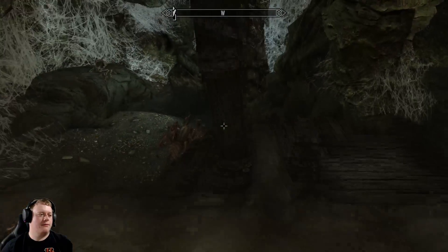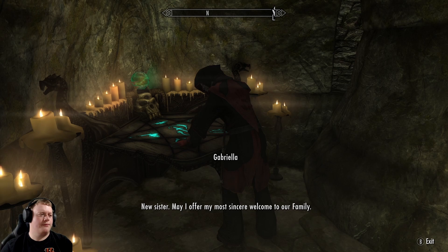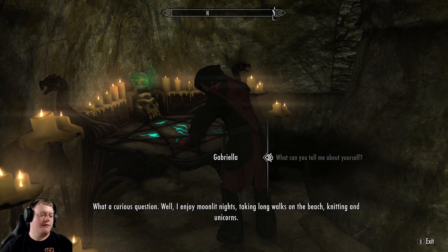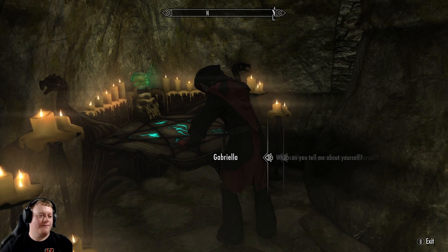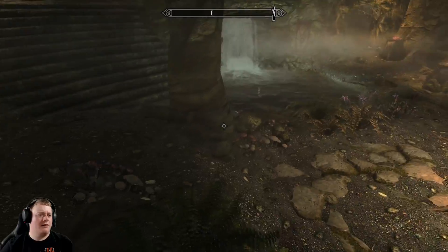Alright. Hello, what's your name? 'Gabriella. New sister, may I offer my most sincere welcome to our family.' You're a Dark Elf. 'I'm an assassin without equal.' It's nice to meet you, Gabriella. 'You certainly have a strange energy about you. I look forward to following your progress.' What can you tell me about yourself? 'What a curious question. I enjoy moonlit nights, taking long walks on the beach, knitting, and unicorns. In fact, I once took a seaside stroll on a moonlit night and discovered a unicorn, which I proceeded to stab in the throat with a crochet needle. I'm a woman of refined yet simple tastes.' So don't ask her about her past — that's what we just learned.